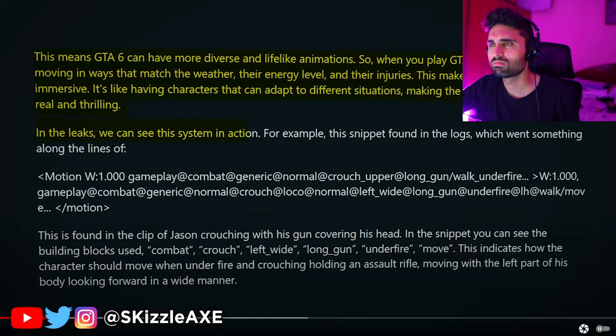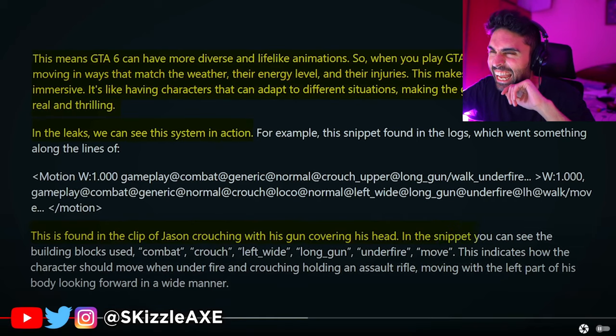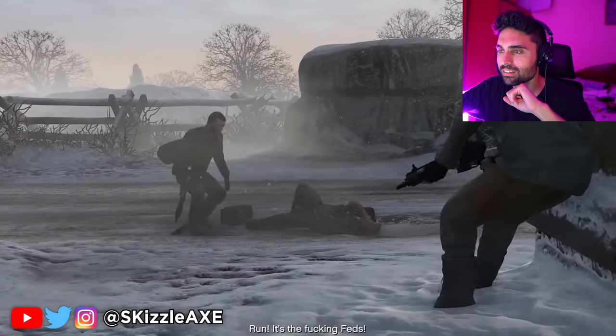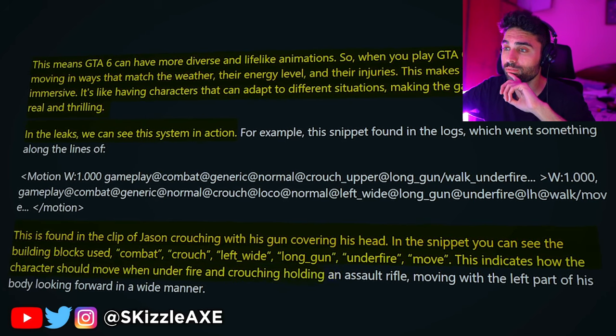In the leaks, we can see this system in action. This is found in the clip of Jason crouching with his gun, covering his head. In the snippet, you can see the building blocks used: combat, crouch, left wide, long gun, under fire, move. This indicates how the character should move when under fire and crouching holding an assault rifle.